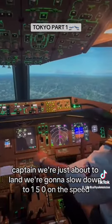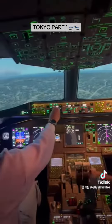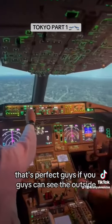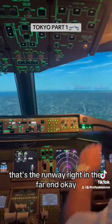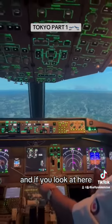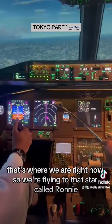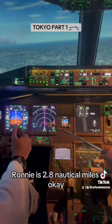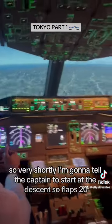Captain, we're just about to land. We're gonna slow down to 150 on the speed. If you guys can see the outside, that's the runway right in the far end. And if you look here, that's where we are right now. So we're flying to that waypoint called Roni. Roni is 2.8 nautical miles. So pretty shortly, I'm gonna tell the captain to start our descent.